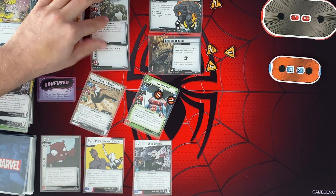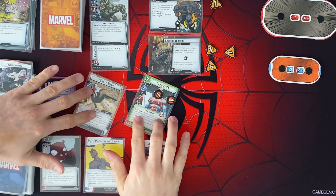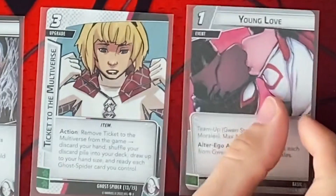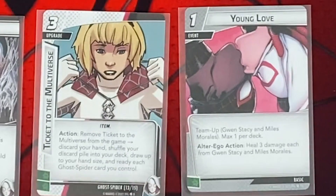Now we still need 3 fist resources to actually get rid of that, so I definitely may have that the rest of the game. But I think we'll be alright with Ghost Spider here. We're going to be done, reset, and draw up to our hand size of 5. We've got Ticket to the Multiverse, which is a great card. And then Young Love, which is a team-up card with Miles as well, but I don't have him out.